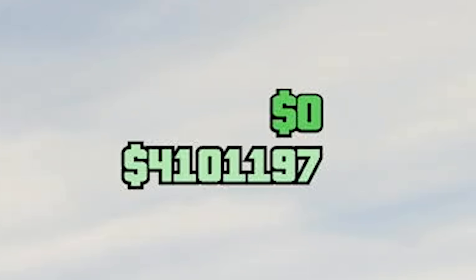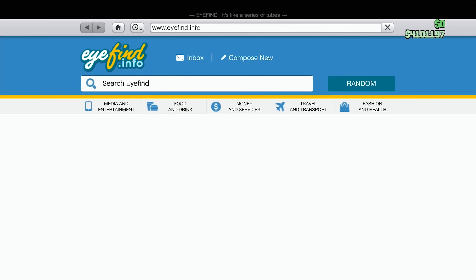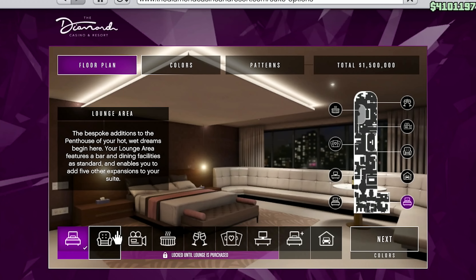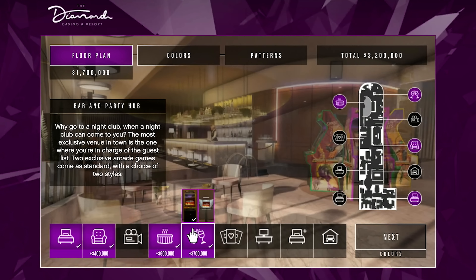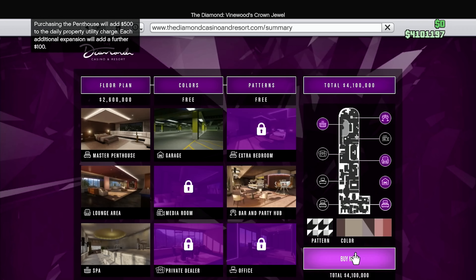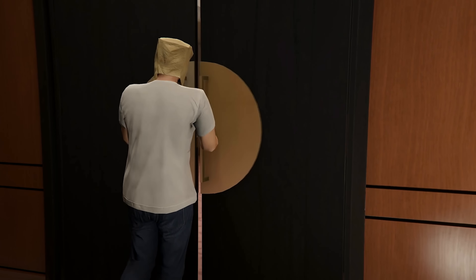Now sitting at four million one hundred and one thousand dollars — just over what I need. Going to design the penthouse: getting a lounge area, a spa, a bar and party hub, and a garage. That's all I care about. Purchased — and now I only have one thousand one hundred ninety-seven dollars left in my account.